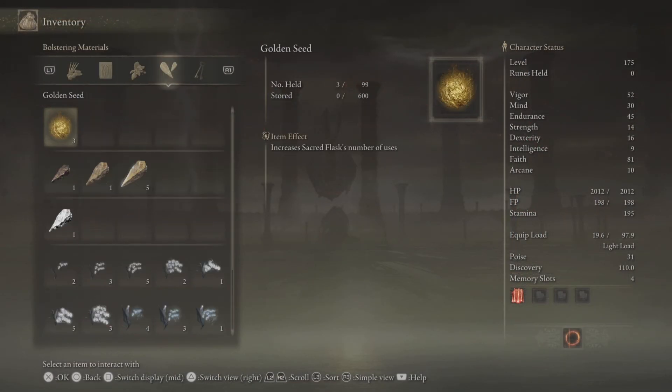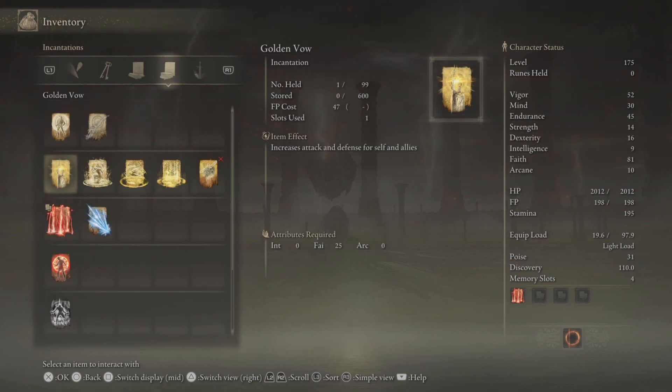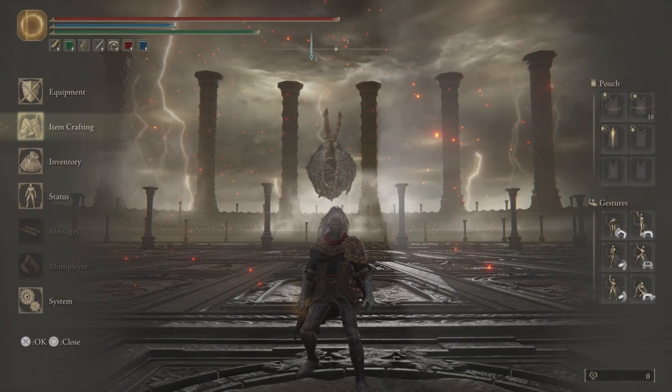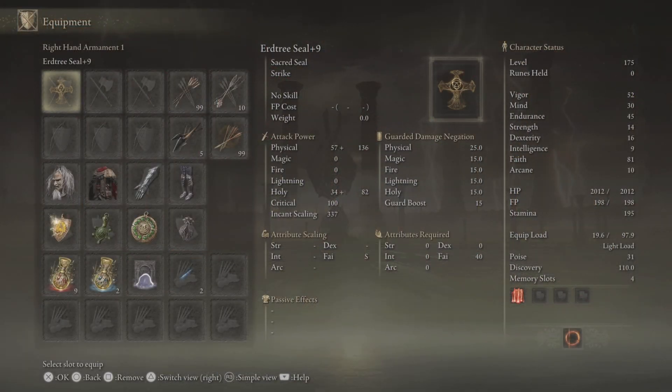In this one, we shall be giving Mr. Dragon a taste of his own medicine. It is the Ancient Dragon's Lightning Strike — an incantation where you will need 26 points in faith. As you can see in the character status on the right side of the screen, I have pumped in 81 points in faith, so that's going to help us out a great deal.